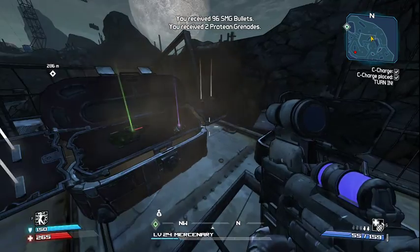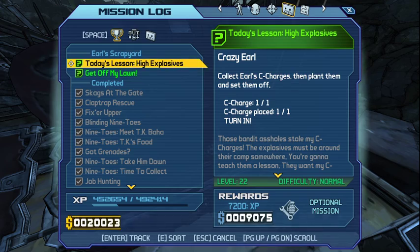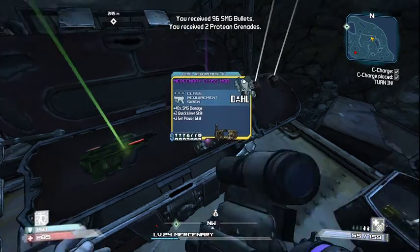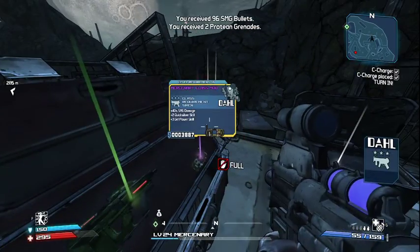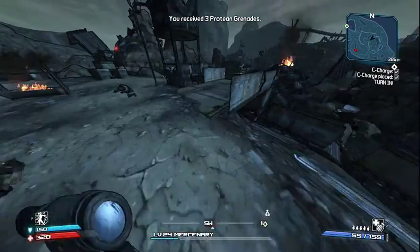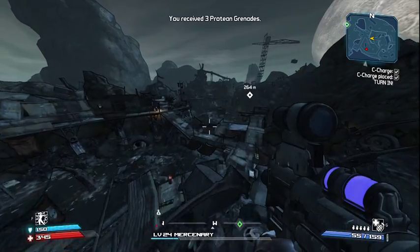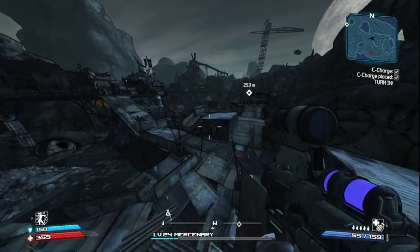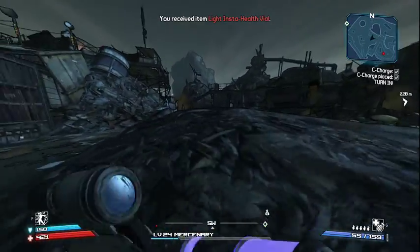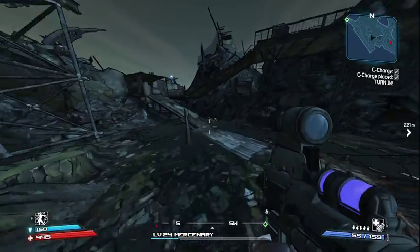Obviously the more loot the better. We got a Siren class mod with 40% SMG damage, but mine is 44% with 3 in Quick and 2 in High Velocity. The one I have I think is better for that extra 4% damage alone. I know you guys could say 4% doesn't mean much — I used to think that too. But the more damage you have the better. We'll run back to New Haven and I believe they want us to go back to Helena Pierce or Tanis.